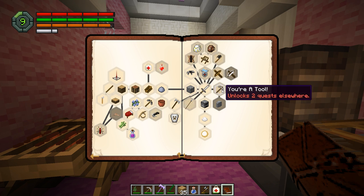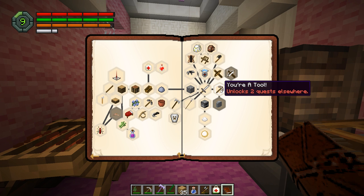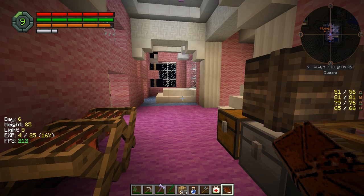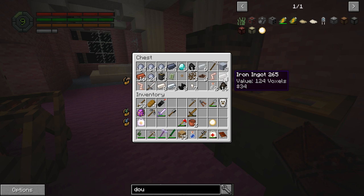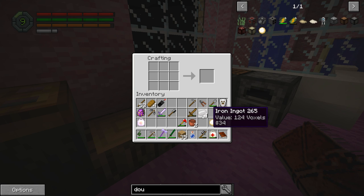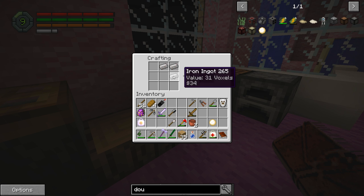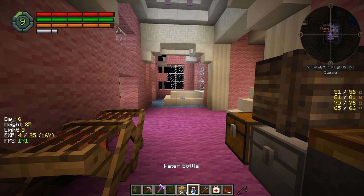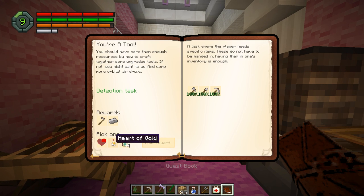The 'You're a Tool' quest unlocks two quests, so we need an iron shovel and an iron axe. How much iron do we currently have? We have enough to do those. Let's make a shovel and an axe — and that's another quest completed.